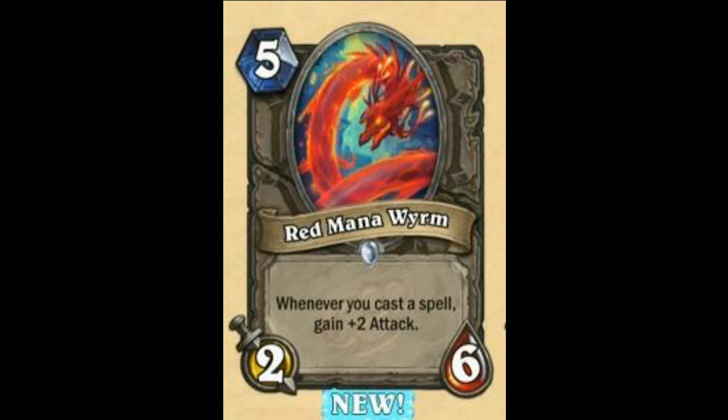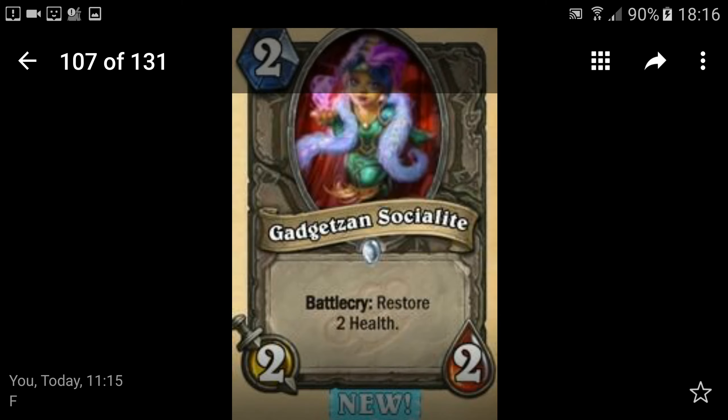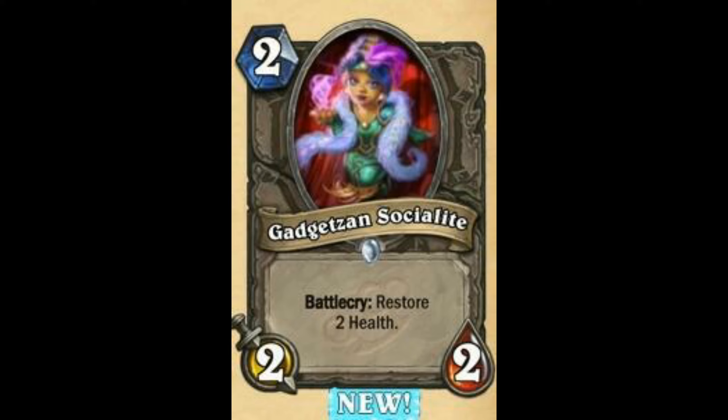Next is Red Mana Wyrm — a better version of Mana Wyrm but at 5 mana, so you wouldn't see play in Tempo stuff. Whenever you cast a spell, gain +2 attack. May be a 5 mana 4/6 if you cast one spell, then 5 mana 6/6 if you cast two spells in a row. Not really a good card in arena but I guess alright. Probably won't see play — Reno Mage maybe. I'm going to say this is 60 out of 100. Next it has a Battlecry that restores health — probably won't see play as much. This card is probably still quite bad — 40 out of 100.